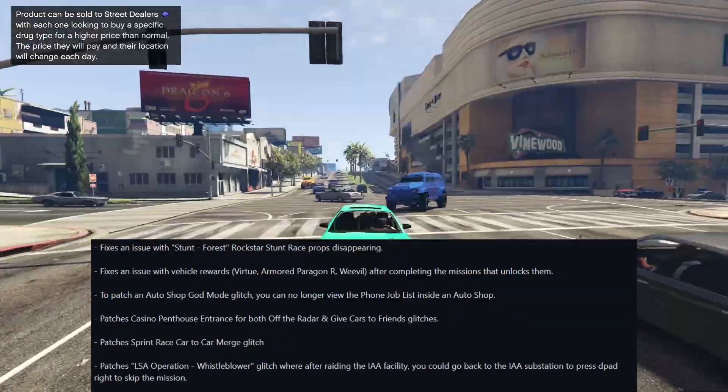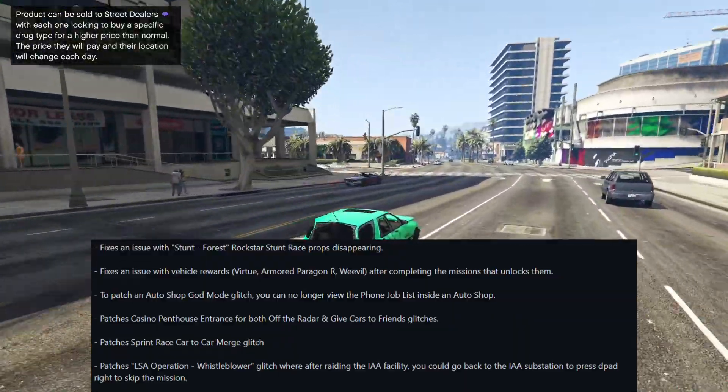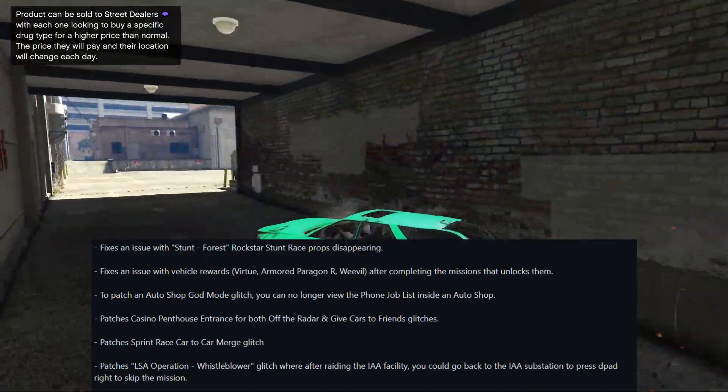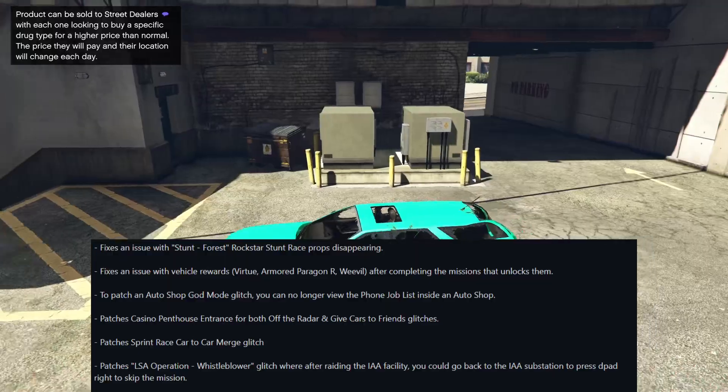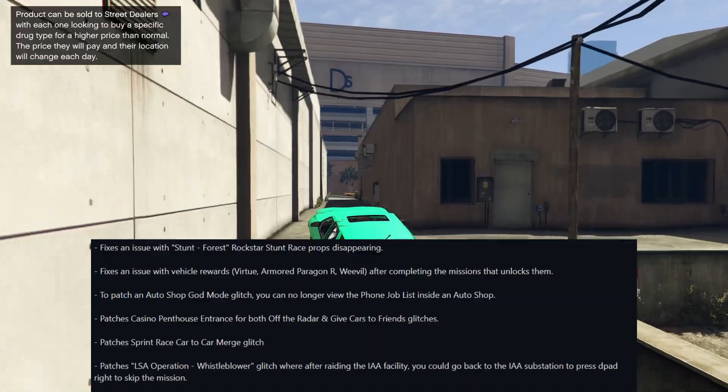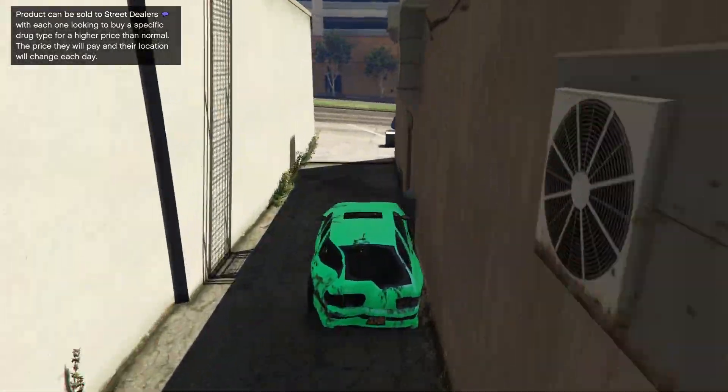There's also been a patch to sprint race car-to-car merge glitches, as well as a patch to the LSA Operation Whistleblower glitch, where after raiding the IAA facility you could go back to the IAA substation and press D-pad right to skip the mission. That's also been fixed.